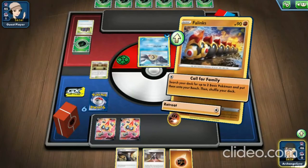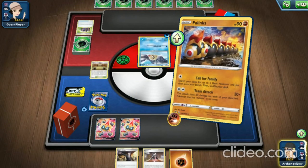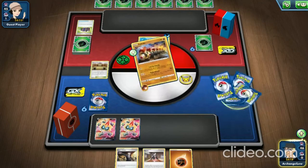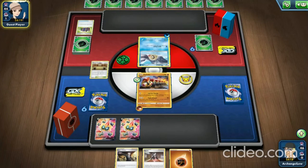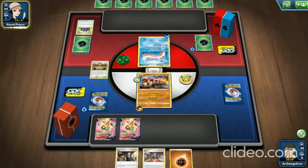We're going to play Martial Arts Dojo, put down our two Phalanx V cards — meaning we're now taking 40 less damage from attacks — and attach a Strong Energy. That's actually really good because it lets you take another 20 less damage, up to 60 less total. To one-hit us, they'd have to do 150 damage. We're going to use Call for Family and get two more Phalanx.